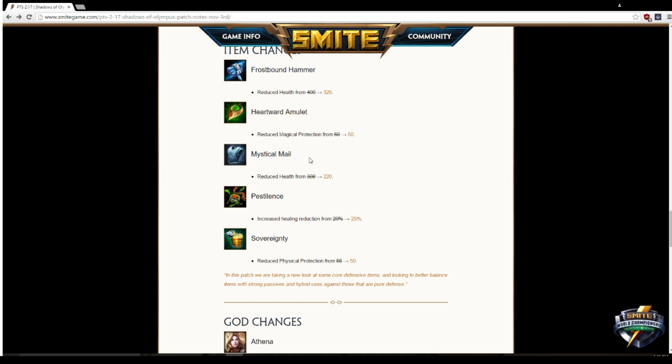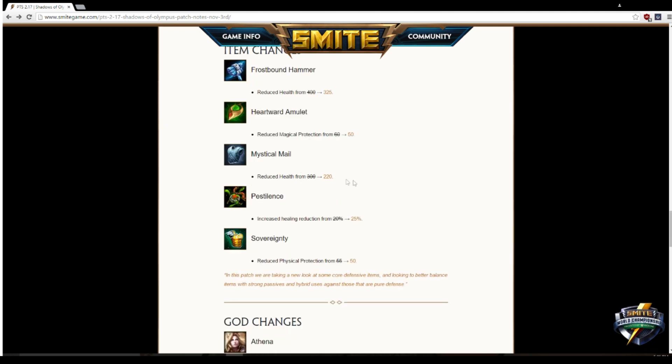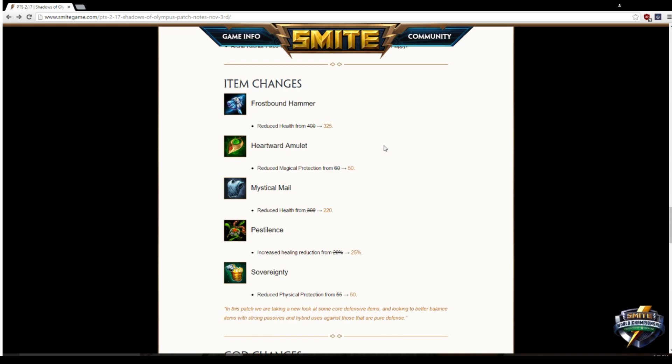Pestilence buff — healing reduction increased from 20 to 25 percent. It could have been buffed a little more, but it's a good start. I'm surprised there weren't more item changes — Soul Eater still gives way too much health and lifesteal for hunters, Titan's Bane and Jotunn's Wrath are still too potent, Shoes of Focus is really strong, and Magi's Renewal still needs to be touched. Overall though, it's a step in the right direction — the goal seems to be minimal meta disruption before major LAN events.